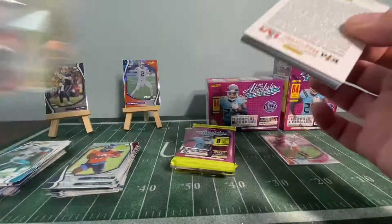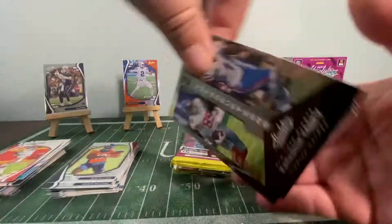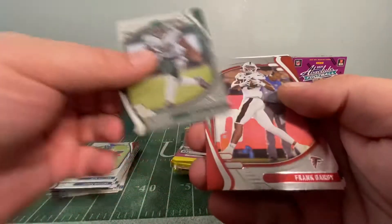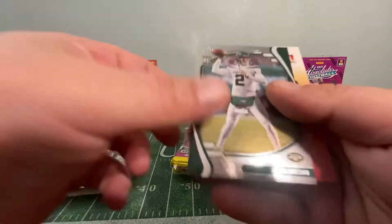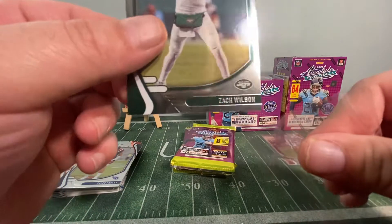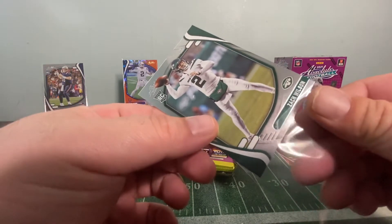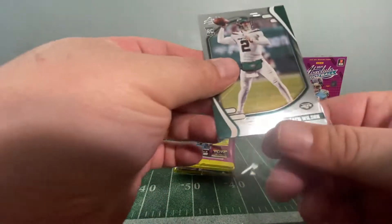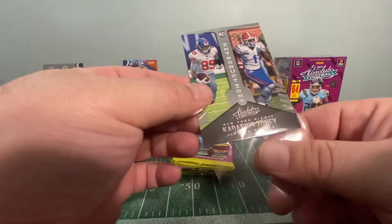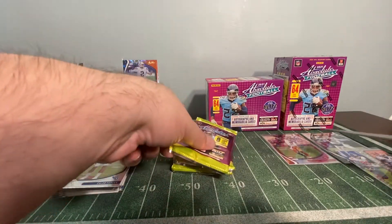So far it's been iffy, nothing too exciting. Pack nine: Lamar Jackson, Chris Carson, Baker Mayfield, oh — a Kadarius Toney Rookie Introductions insert, I'll take that. Also Michael Carter rookie, Frank Darby rookie, Caleb Farley, and whoa — Zach Wilson! We'll take another Zach Wilson. We'll place him here and put the Kadarius Toney Rookie Introductions here as well.